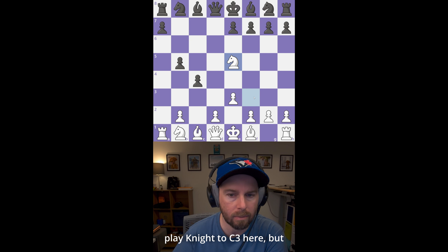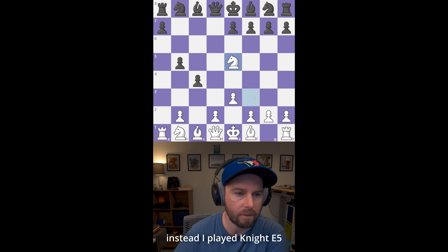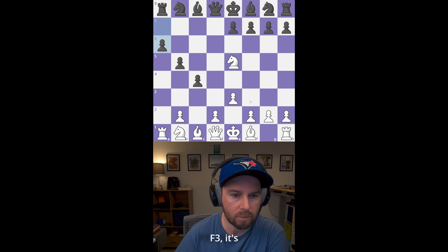Typically you'd look to play knight to c3 here, but instead I played knight e5 and opened up this diagonal. So if we get to play queen f3, it's pretty devastating. Opponent played a6, and at this point the position is pretty much busted.